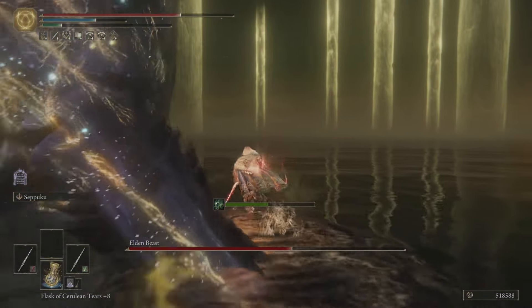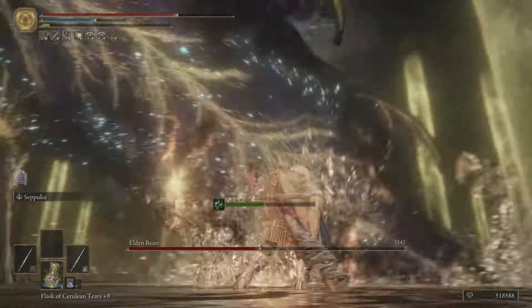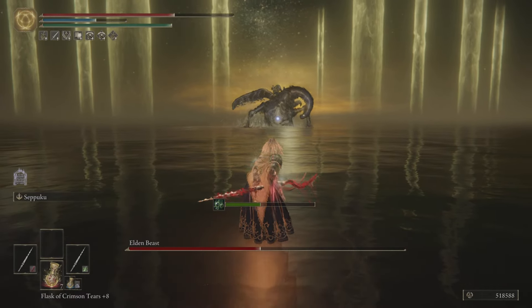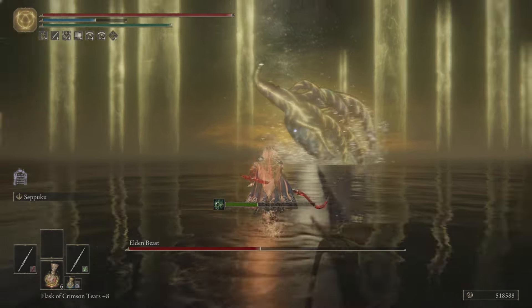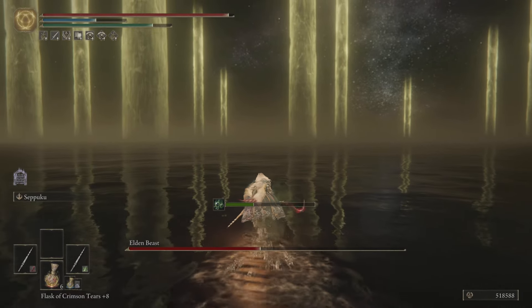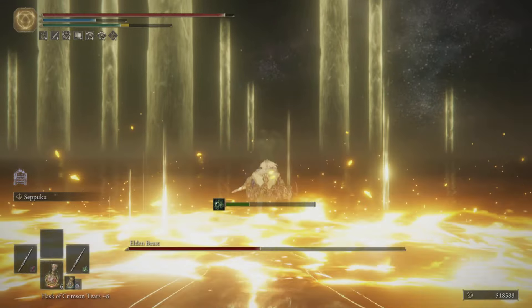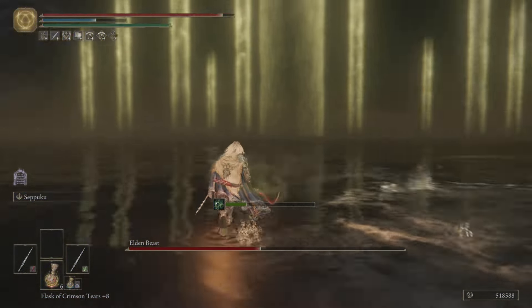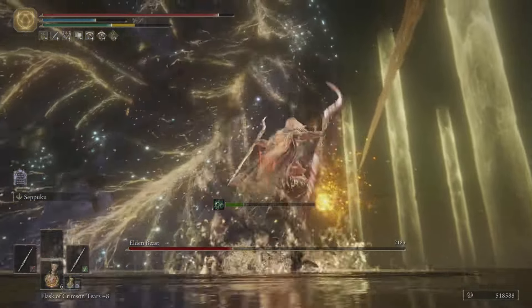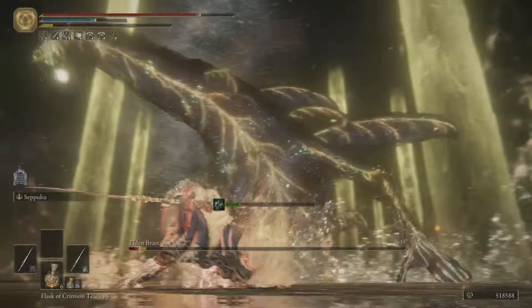Oh, I almost missed that — that would have been a clear poison proc. But that is not bad at all — half of the Elden Beast's health is already gone. Pretty nice indeed. Elden Beast, you may have met your match. If you get those jump attacks in, he is just melting.